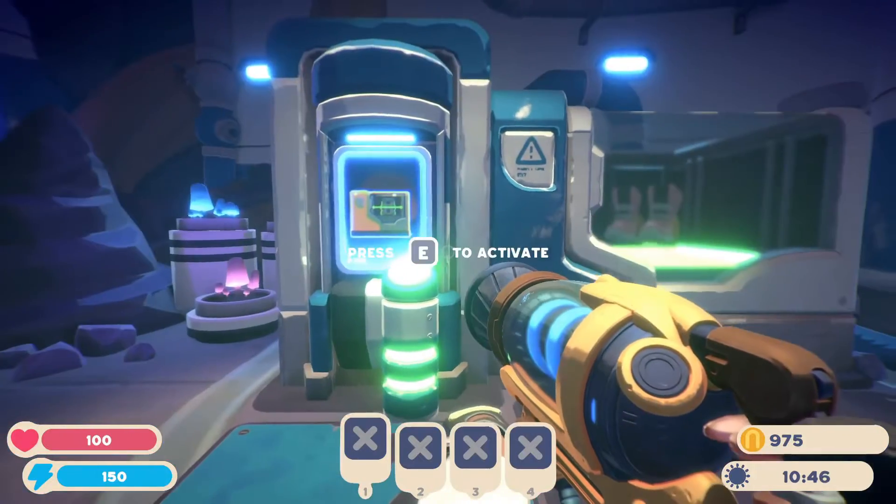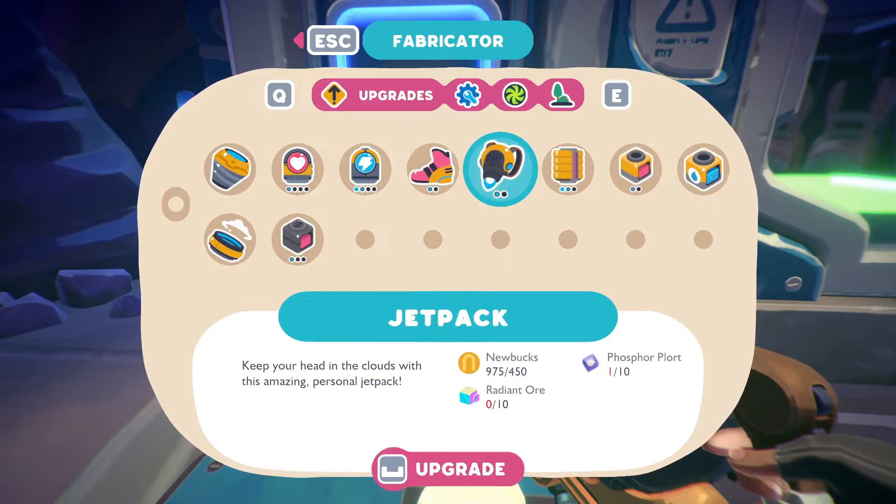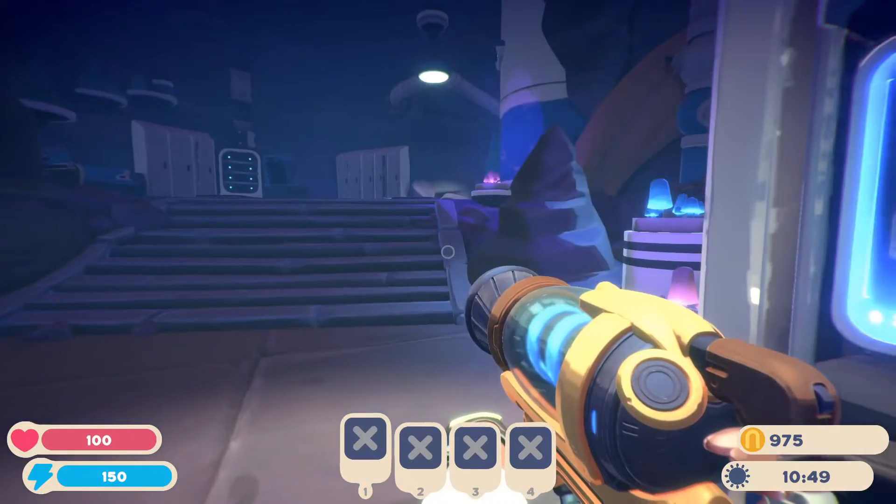Hello everybody, we're playing Slime Rancher 2 once again, and today our main goal will be to get the jetpack. As I said last episode, I think I know where the Radiant Aura is, so let's go there real quick.